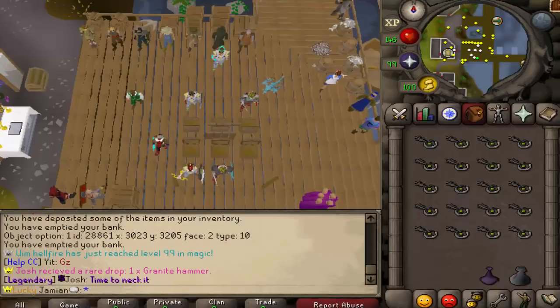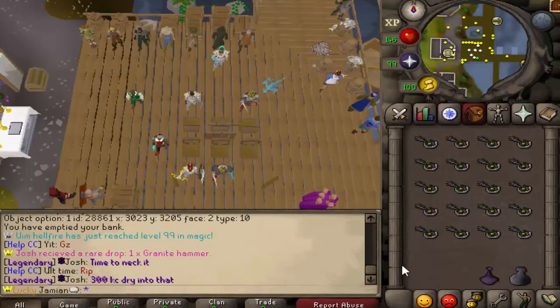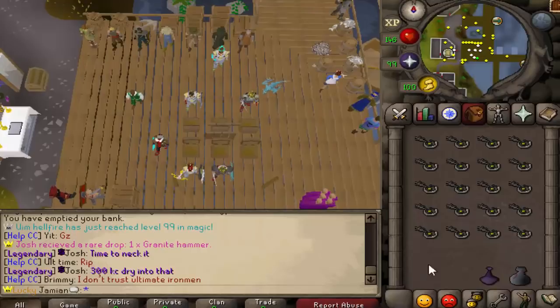We have a couple here today. Every once in a while we do give some out, so that is a popular method for obtaining them — just randomly getting lucky when we're feeling generous.